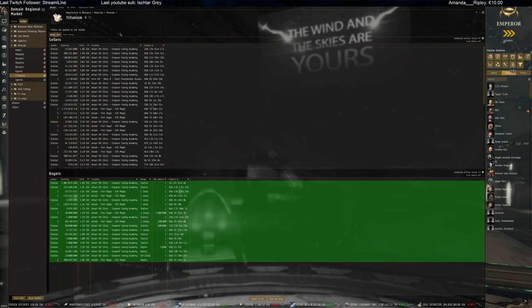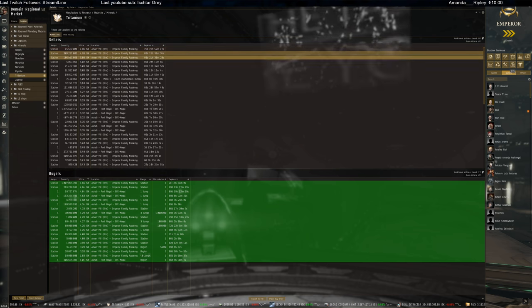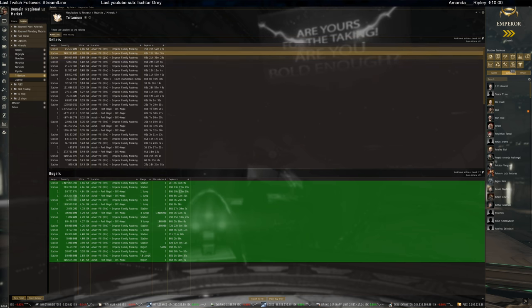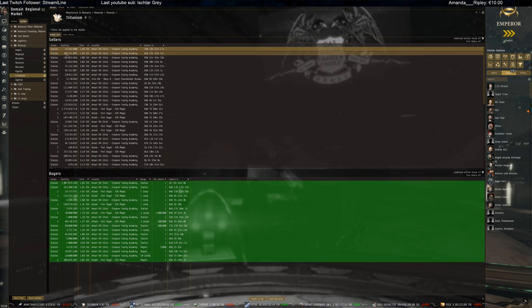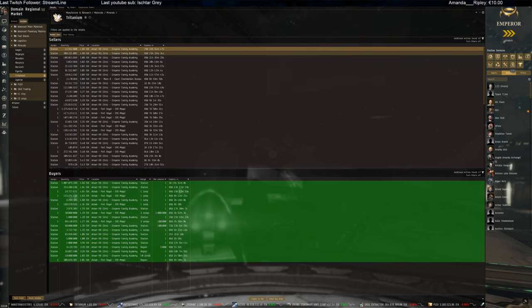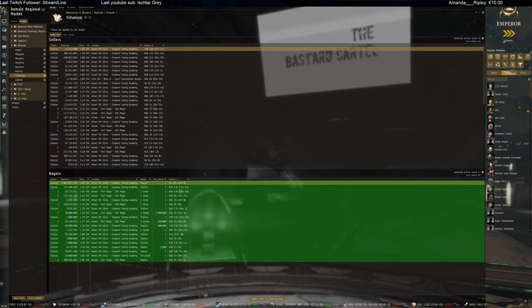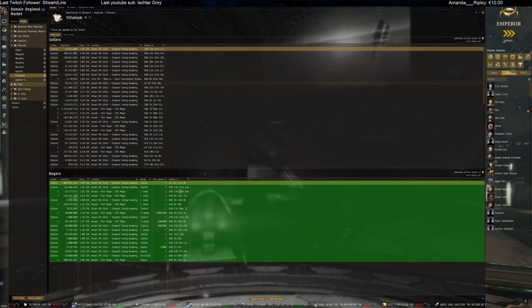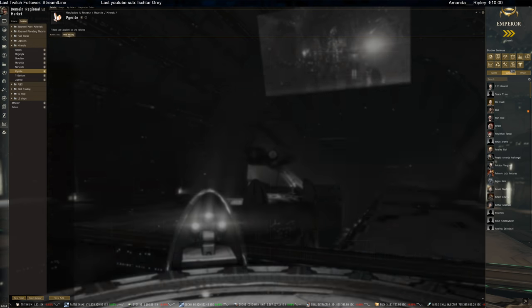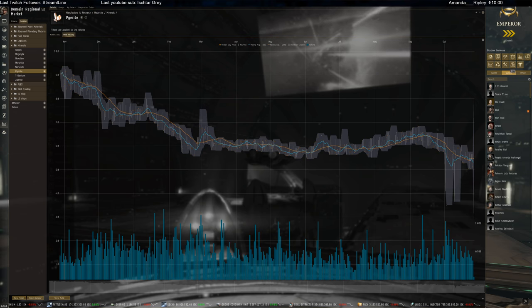Tritanium is sitting at 4.86 for buyers, already below 5 ISK, with decent amounts coming towards the market. On the sellers it's 4.86, and buyers at 4.66, so we are still dropping a bit on price. For tritanium this looks really good. Next up, Pyerite - also still a little bit on a downtrend on the five-day average, though the 20-day went the other way slightly.